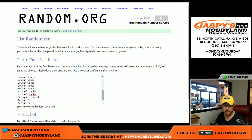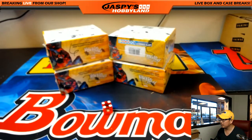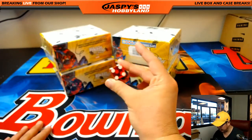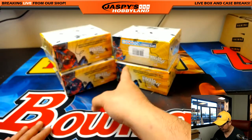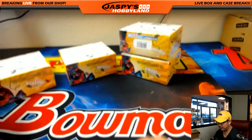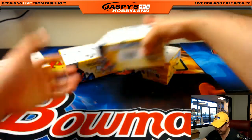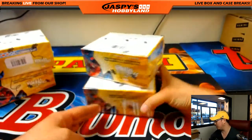Big thanks to all of these folks for getting into the action. We're going to randomize names and packs, but first we're going to select which boxes we're going to use. I'm going to use this die, one through six. We're going to need a couple boxes, so just keep rolling until we get the numbers. Six — we're going to do this box. And then four, then five. So this will be for break number three, which is already sold out.